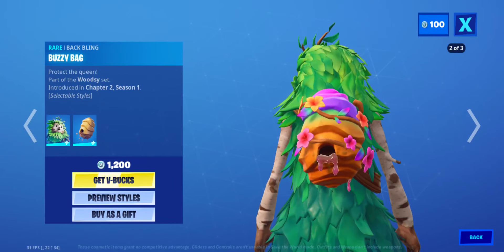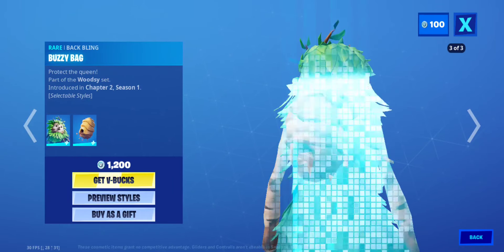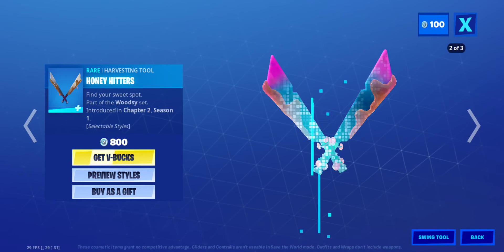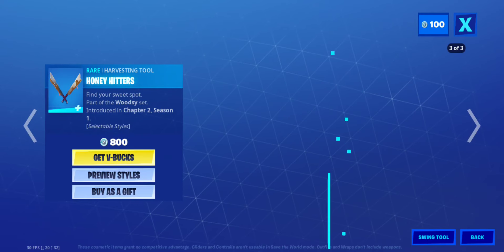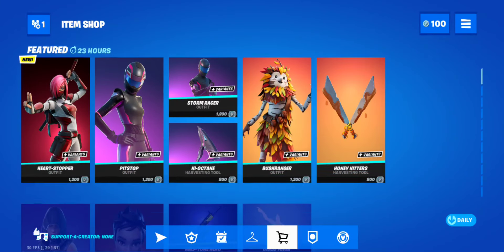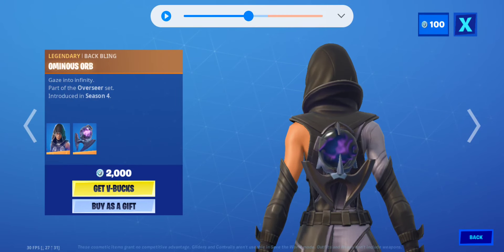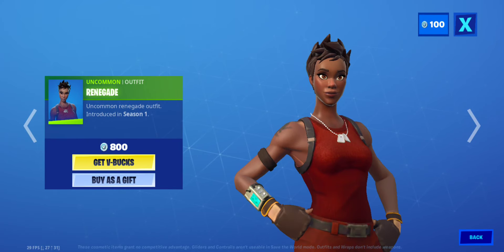And then here's the newest one with the Buzzy Back bling — orange — which has three edit styles. Fade is back with the Ominous Orb back bling.